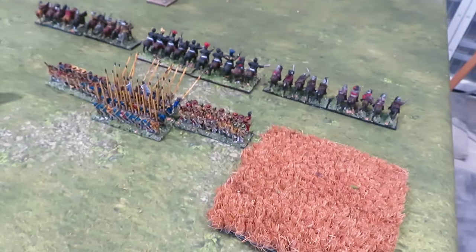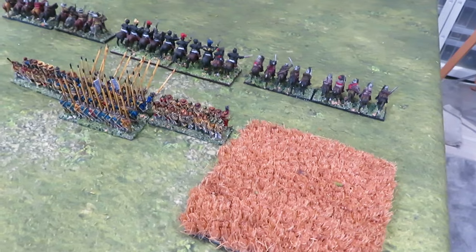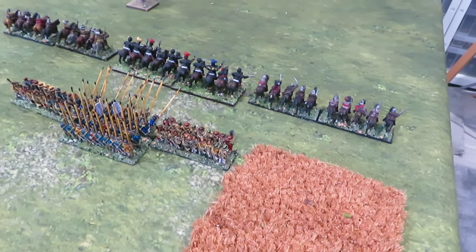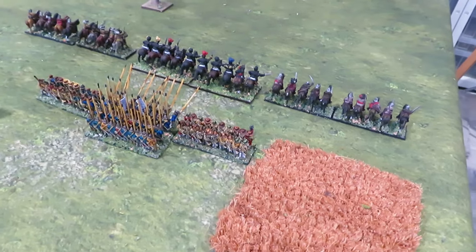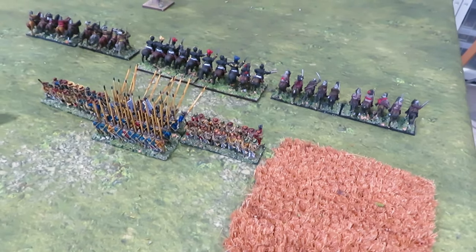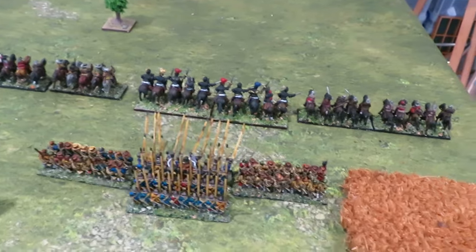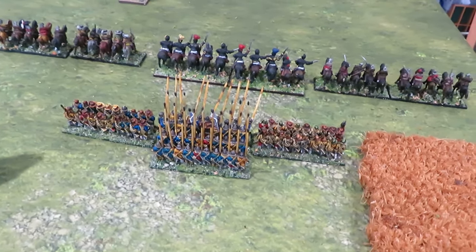Out here is the Imperial Catholic League army's right flank under Egon the Seventh, Count Wüstenberg. He has a command rating of eight, but it says to change his command rating to seven after the first casualties are caused on the battalion - so he's obviously keen until the point when the bullets fly. In the front rank there's a unit of Cuirassiers in the middle, then two units of Harquebusiers - sort of medium cavalry - backed up by a unit of imperial pike and shot.